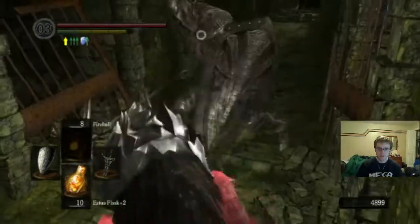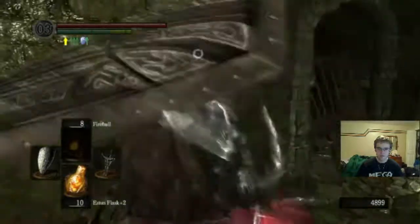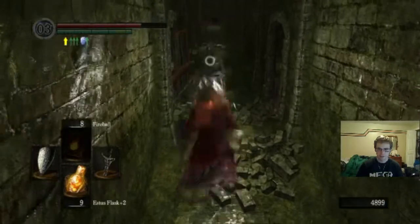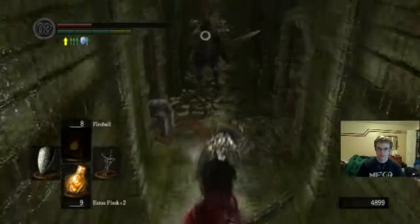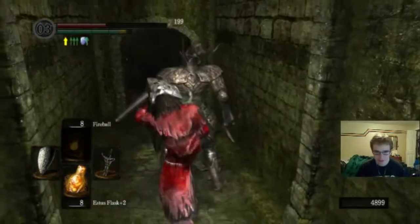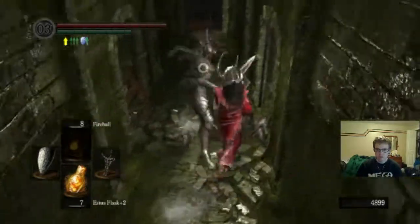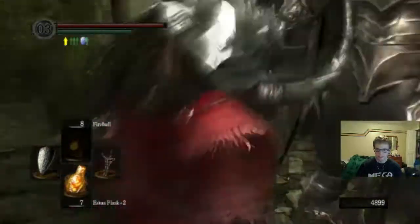That did almost no damage at all. Holy cow. Let's build some space — that really did not hurt him. It's kind of hard fighting in these narrow passages, so he hurt me pretty bad. We're just going to back off and heal. I'm going to try to bait out an attack, backstab him, and take another heal — victory swig. Just be careful, slowly whittle this guy down. Keep backstabbing him.